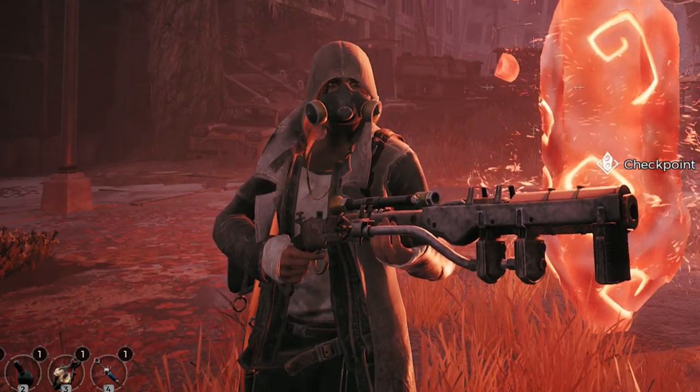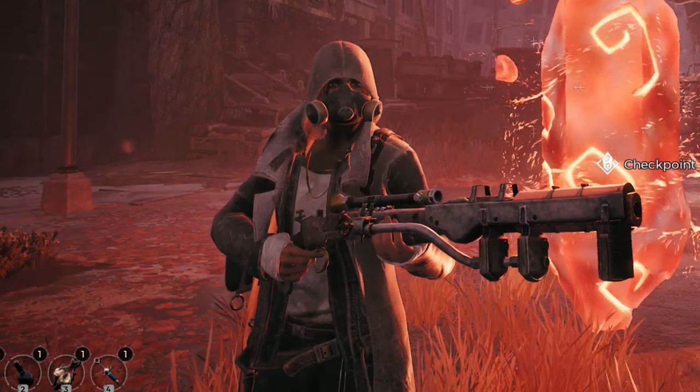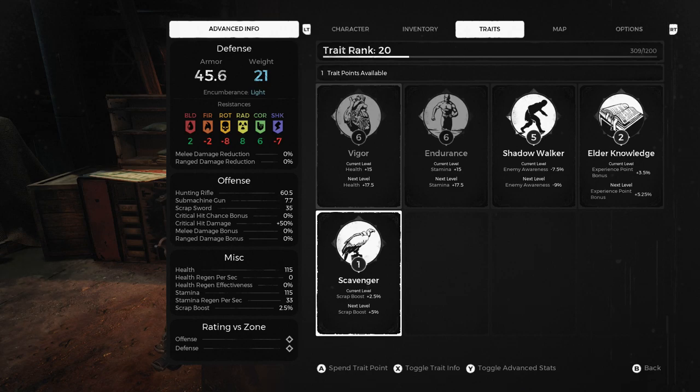What is going on everybody, it's your boy Nathamaskills and today I'm going to be showing you how to get the scavenger trait. It's one of the traits that you get in the game, but to get it you have to be a little bit lucky in finding one piece. This is part of a quest that you'll get XP for, but as a reward you will also get the scavenger trait.